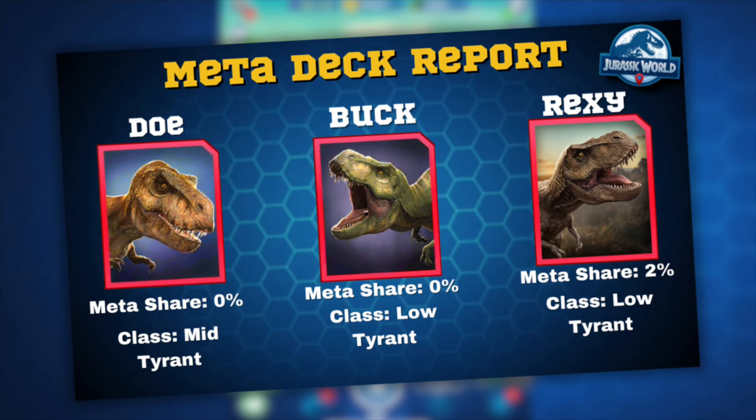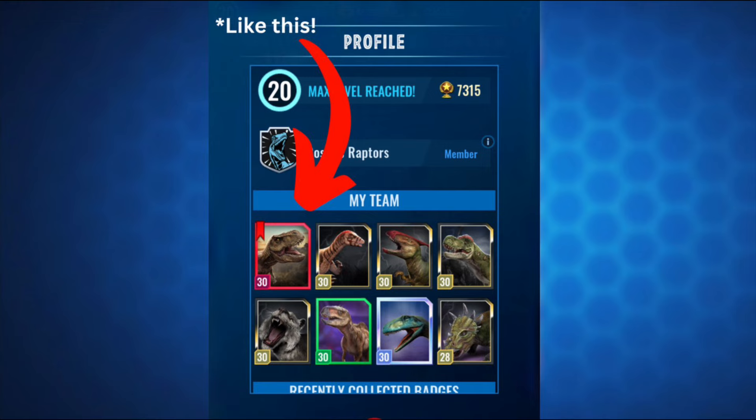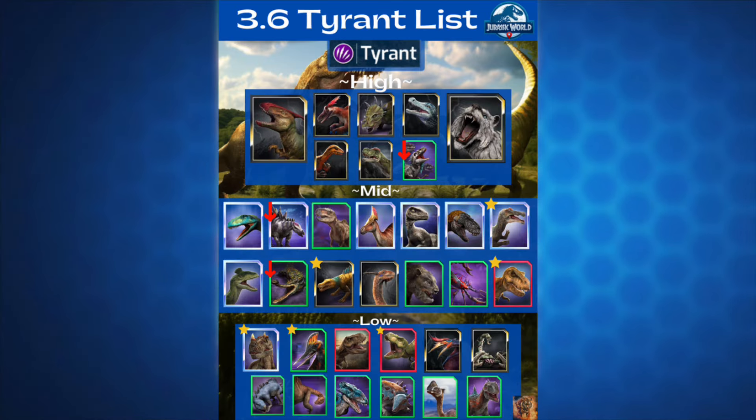I also have the new meta deck report for Doe, Buck, and Rexy. As you can see here, both Buck and Doe share a 0% meta share, and it's obvious to see why — they haven't been out for that long and they haven't really gotten any special offers in the shop. But Rexy does have a 2% meta share, and I think that comes from being in arena teams such as this one I found, which was pretty cool to see. There are some people in the top 500 that use it.